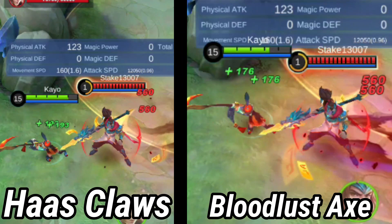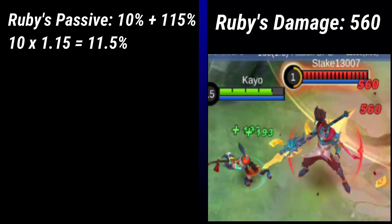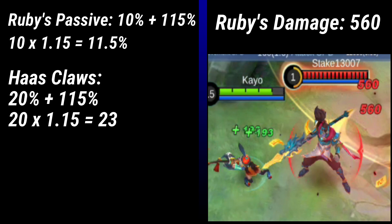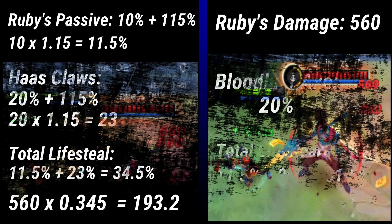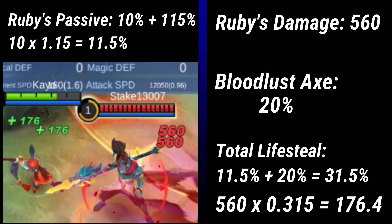You can see that both demonstrations deal the same amount of damage but still get a different amount of lifesteal. That is because Hass Claws was enhanced by Ruby's passive. The 20% physical lifesteal from Hass Claws multiplied by 115% equals 23%. So Ruby using Hass Claws gets 23% from equipment plus Ruby's passive of 11.5%, totaling 34.5% of 560 damage, which equals 193.2 lifesteal. Ruby using Bloodlust Axe gets 20% plus 11.5%, totaling 31.5% of 560 damage, which equals 176.4 lifesteal.